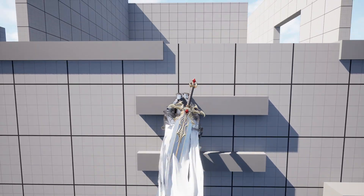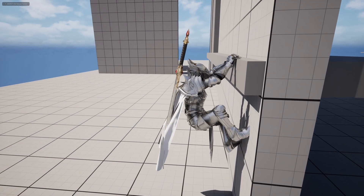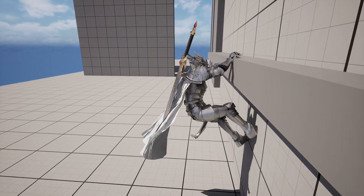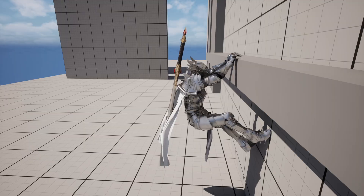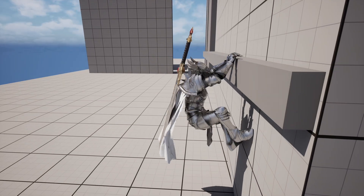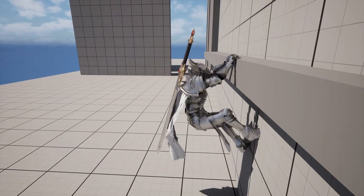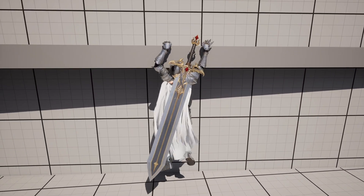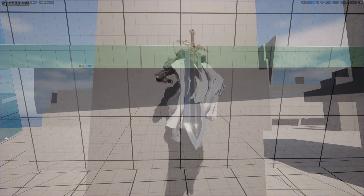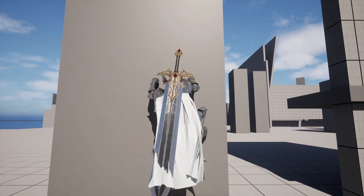When holding onto a ledge, your feet will either be up against the wall or you'll be hanging — this is decided by a distance you can set to whatever you like, and you can also force the character to hang if wanted. The feet will always match the distance to the wall regardless of how close or far away it is, because of the control rig used. It's super cool.